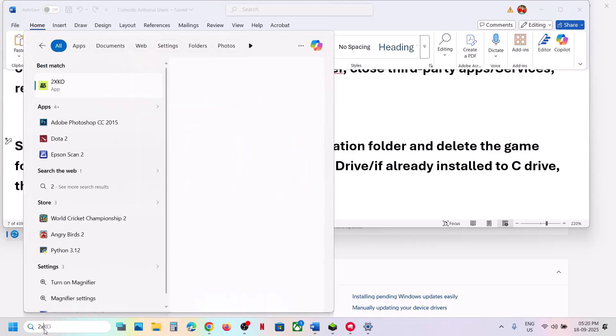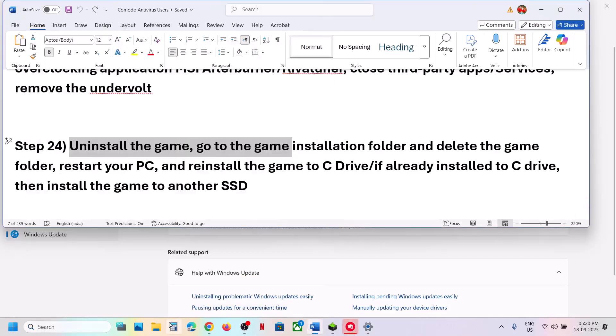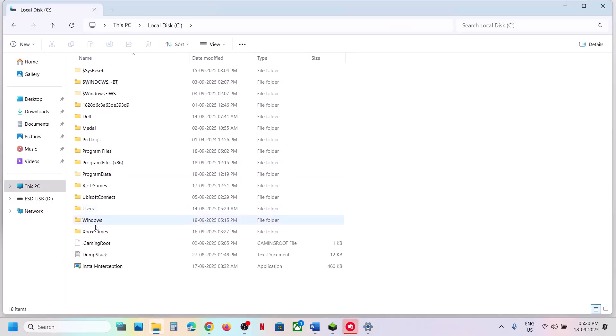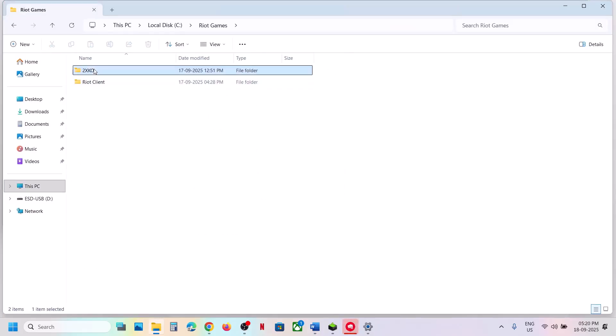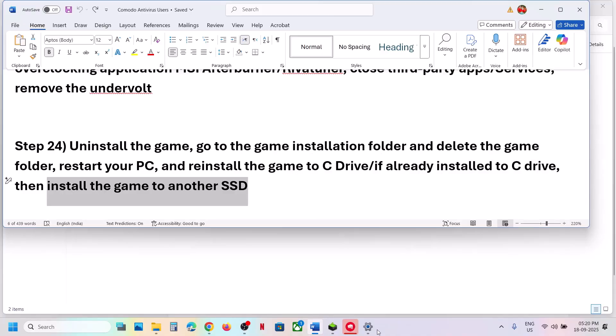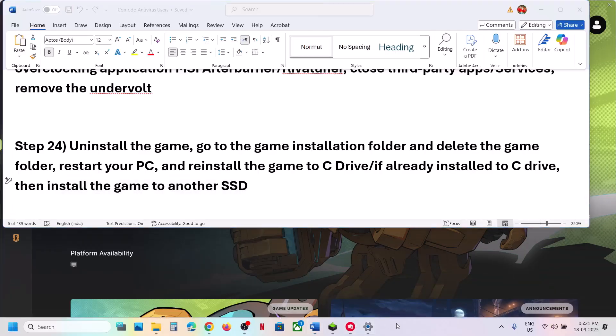The last step is to uninstall the game. Right-click the game and click Uninstall. After uninstalling, go to the game installation folder and delete the remaining game folder. Restart your computer, then reinstall the game to the C drive. If the game was already on C drive, try installing it on another SSD. This has worked for many players, so one of these steps should fix the crashing issue.